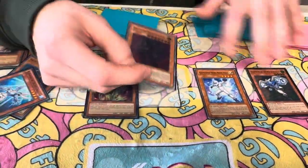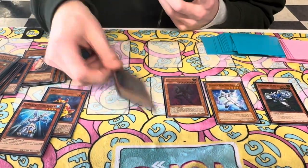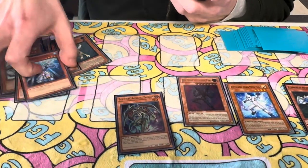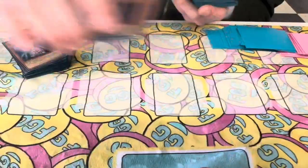If you don't have a Tribute Summoner or Monarch, searching this is super powerful. If you're afraid of your opponent turning off your Treeborn, searching this is also just incredible. This can set up Duploc with Substitoad, and everything connects with everything super, super well in this deck.